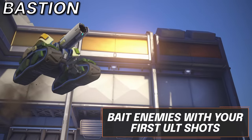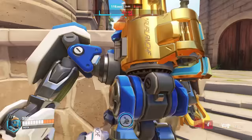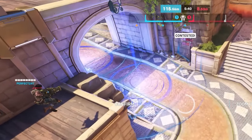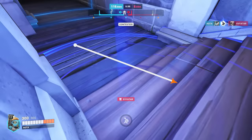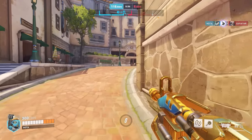For Bastion, his ultimate can be easily avoided unless used in rapid succession, which complicates things entirely. The ultimate is actually incredibly deadly as two shots even from the outside edge on a squishy target means certain death — goodbye to heroes with similar or less mobility than Soldier 76. Try to use one shot to bait enemies to move the way you want, and the other two in that direction.